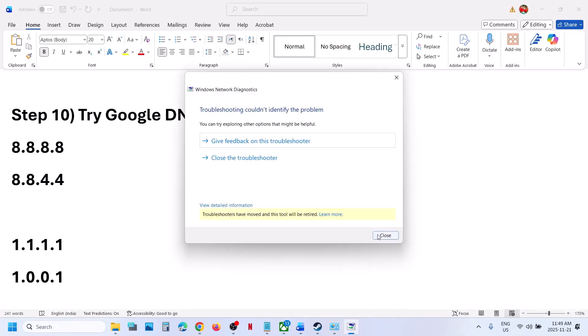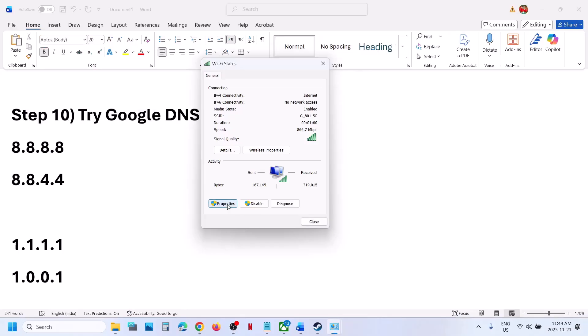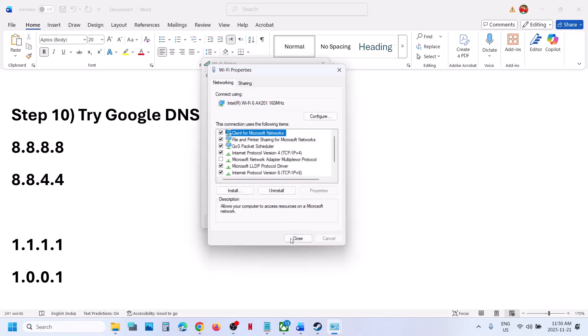If still not working, try the Cloudflare DNS server. Go to Control Panel, click on your internet connection, go to Properties, select Internet Protocol Version 4 (TCP/IPv4), click Properties, and this time type 1.1.1.1 as the preferred DNS server and 1.0.0.1 as the alternate DNS server. Check Validate Settings Upon Exit and click OK.